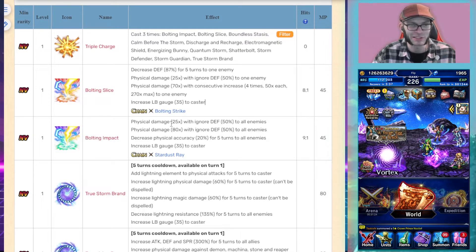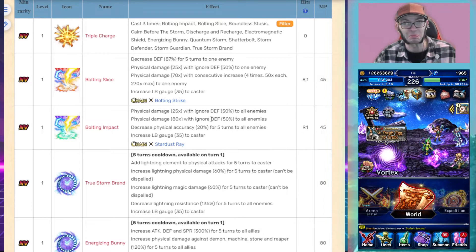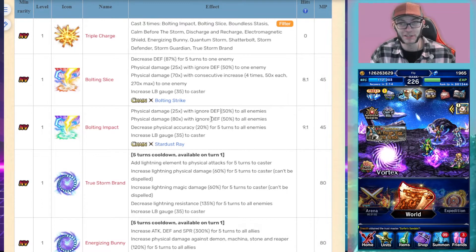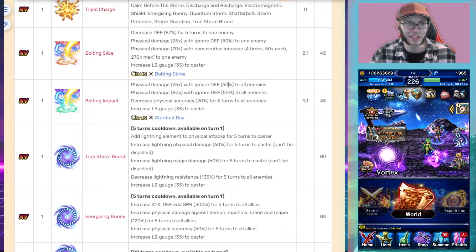Bolting Impact is an ignore defense move. It's backloaded, which is awesome. It also decreases enemy accuracy by 25% AoE. So if you decrease enemy accuracy by 25%, you only need to build around 80% evasion on your tank. It also increases the LB gauge by 35 and chains with Stardust Ray.